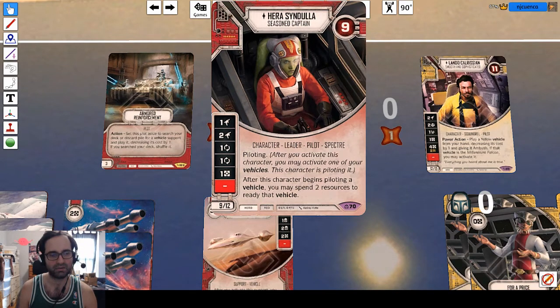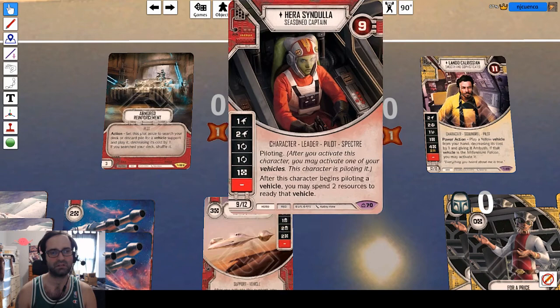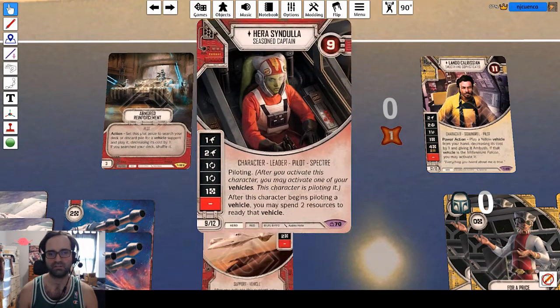When you get the Padme Royal Starship with Armored Reinforcements, it will be giving a shield every turn to Hera, which is obviously really good because it automatically bumps her health up to 10. And if they're not attacking her every turn, she will get an additional shield, which bumps her up to 12. So if they decide to go for Hera, they're going to have to fight through that for at least two turns. Plus you're going to have this card, which has a two shield side, and a lot of your other cards have shield sides.